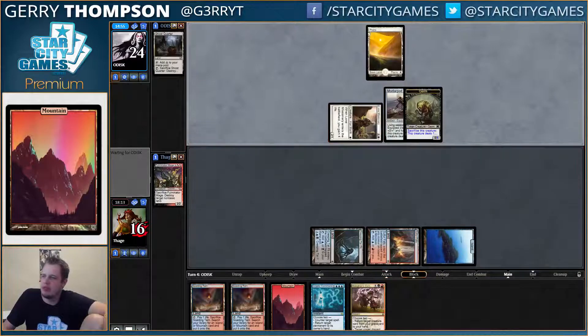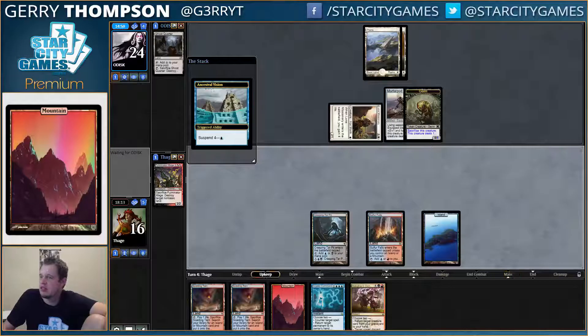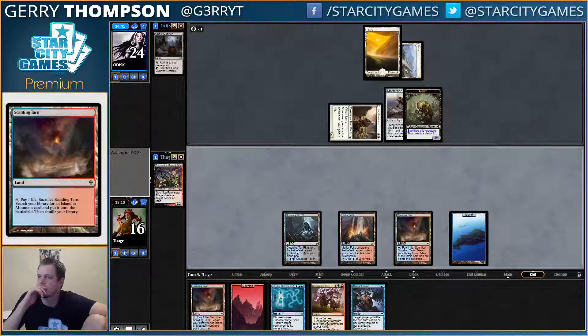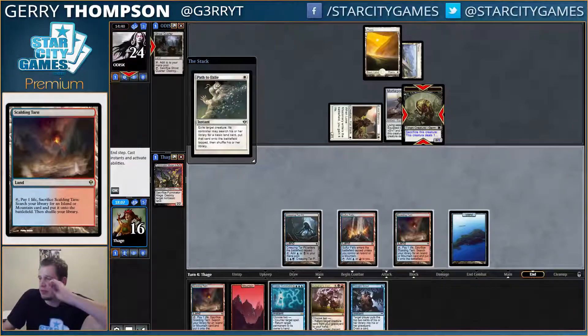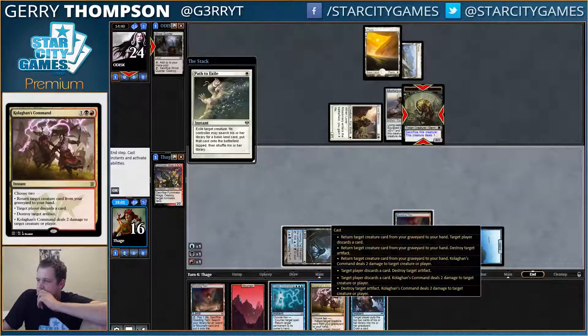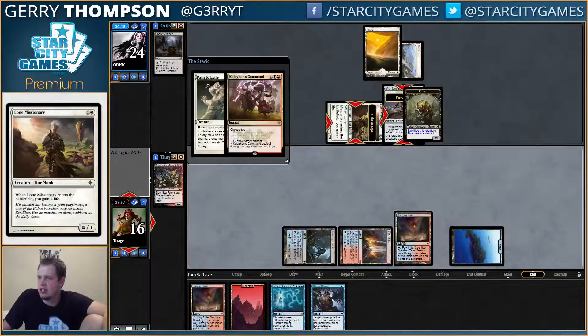What if they play Marit Lage? Just K Command back my Fulminator. Basic Plains, so good. I thought Scour's not bad. Path the Germ — I'm going to respond to that. Shatter Shock. Yeah, I can't turn down this value. Possible that I should, but...